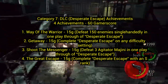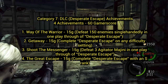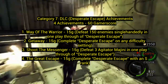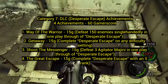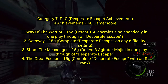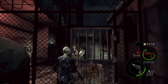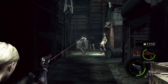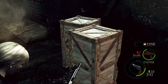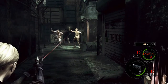Category seven: DLC Desperate Escape achievements — 4 achievements for 60 gamerscore. You play as a certain character trying to escape desperately. Number one, Way of the Warrior: defeat 150 enemies single-handedly in one playthrough. It sounds easy but you really have to try to kill everyone — make sure you clean out every enemy you see.